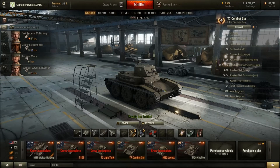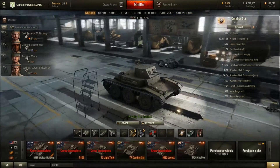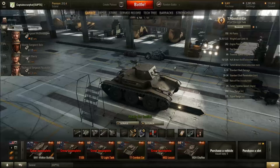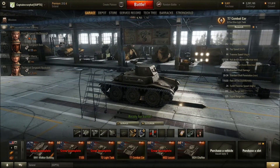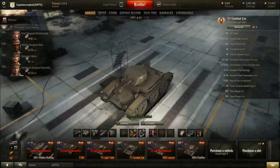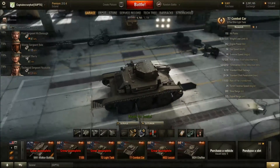Hello everyone and welcome back to World of Tanks with Captain Crazy Hat. Today we're going to be taking a look at one of the gift tanks, the T7 Combat Car. This was originally a gift for players who had registered prior to patch 8.9, and since then it was available during the 30-day login event, distributed as a second place prize halfway through.